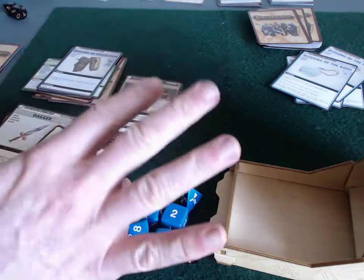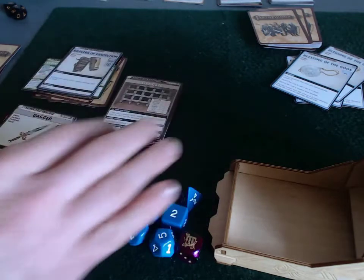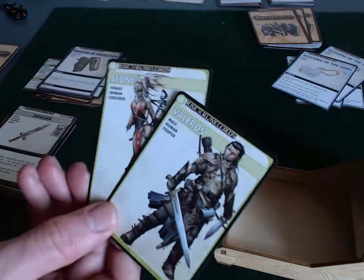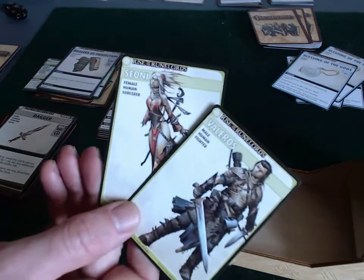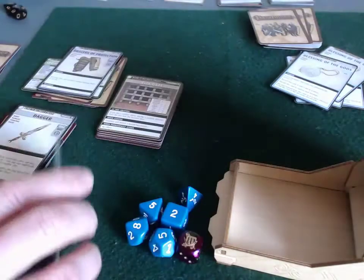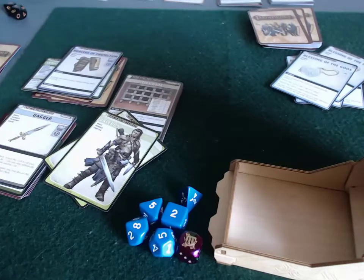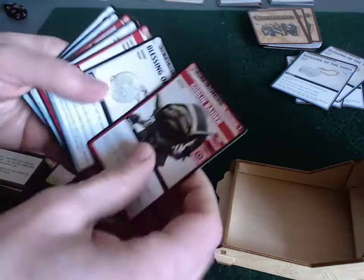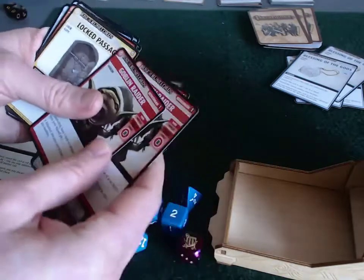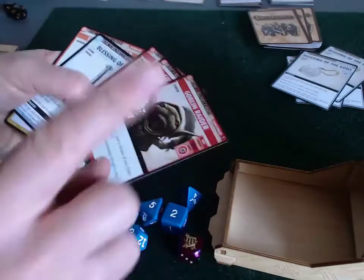This is round four of my playthrough of Rise of the Runelords: Burnt Offerings in the Pathfinder Adventure Card Game. Sioni has just defeated a goblin raider in the town square and managed to close that location. So far we have found all three henchmen this scenario: a goblin raider, Tsuto Kaijutsu, and another goblin raider. So there were only three henchmen and one villain.